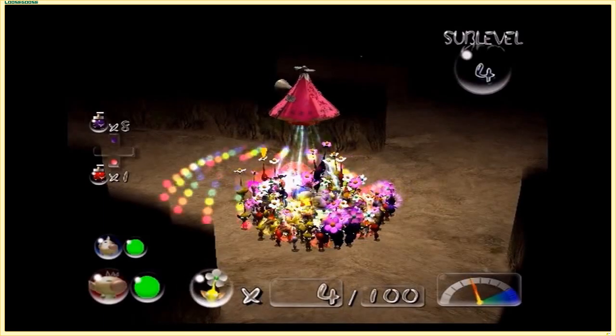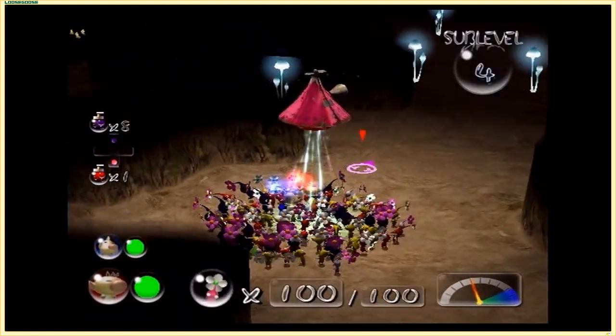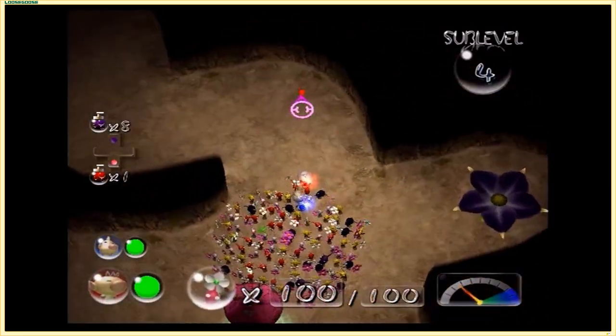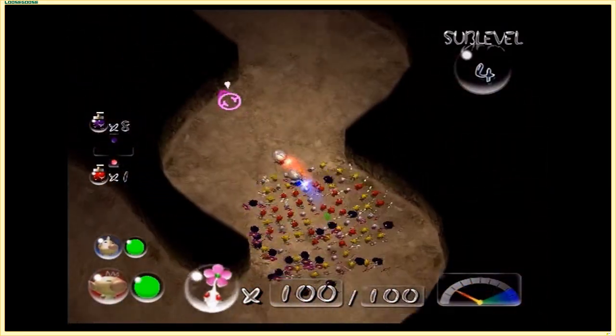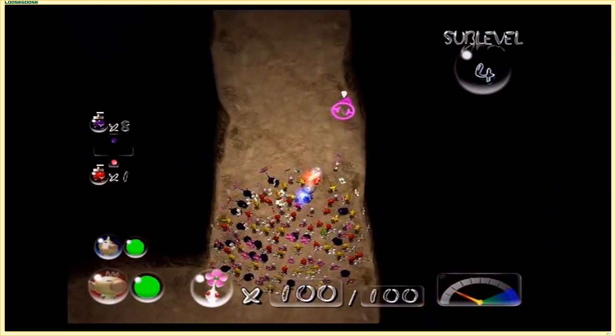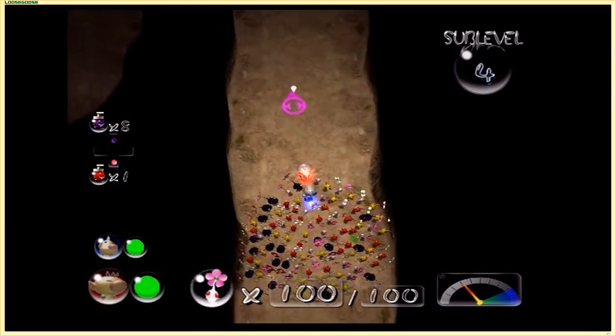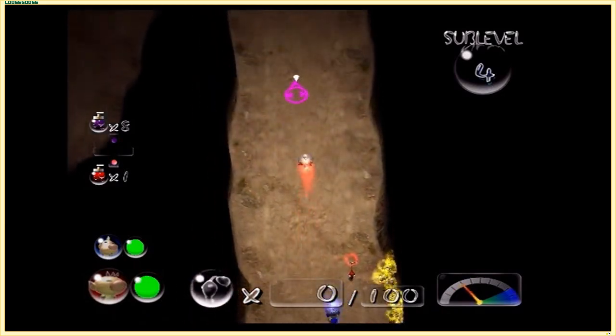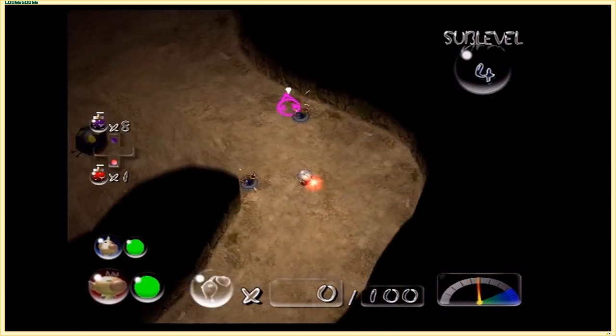Welcome to sub-level 4 of the Bulblax Kingdom. I believe this might be the first one that could be considered difficult. We've got a violet candy pop bud which is good. Let's be very careful here - I get the feeling this floor is going to have falling rocks. Something you can do is scout a floor with just your captain to look around for threats.